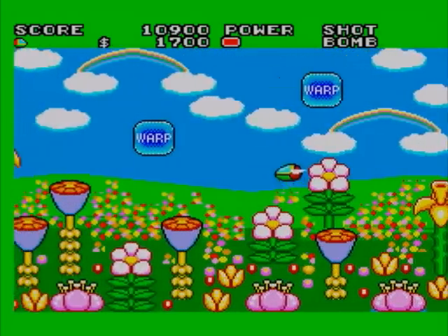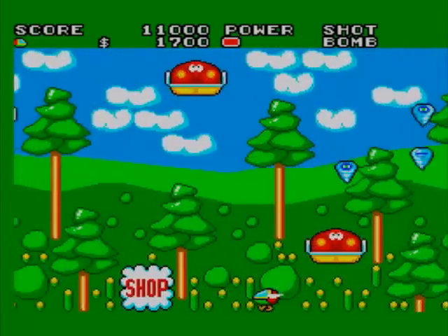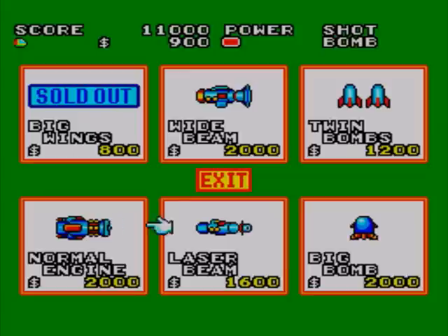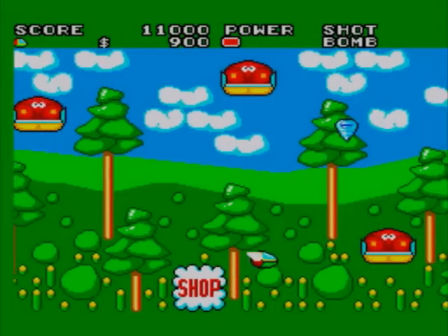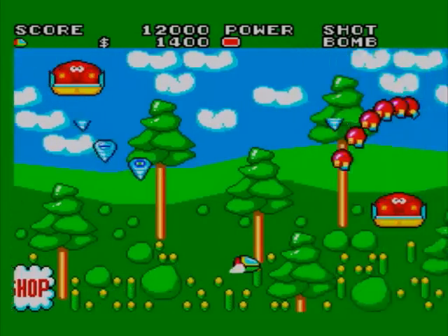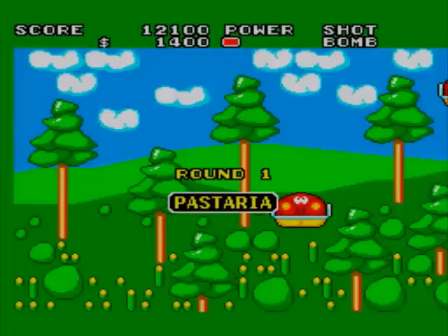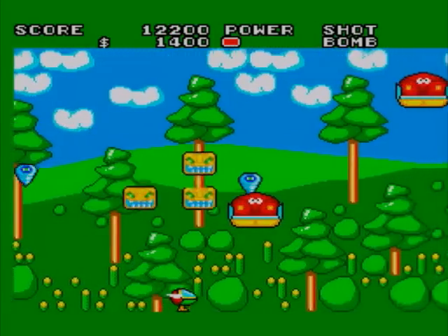What are those yellow things, anyway? They look like tapes or something. Oh, here's the shop! Let's head into the shop — because now we actually can afford the big wings! What do they do? I don't know! Apparently, they increase your flying speed. That makes sense, I suppose. Woah, out of nowhere.